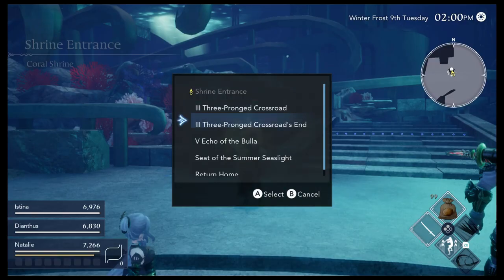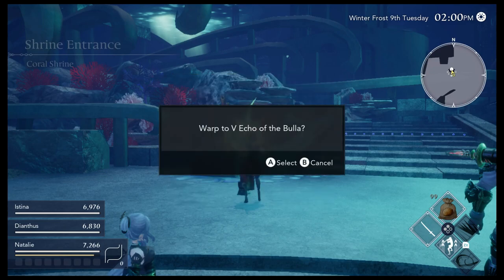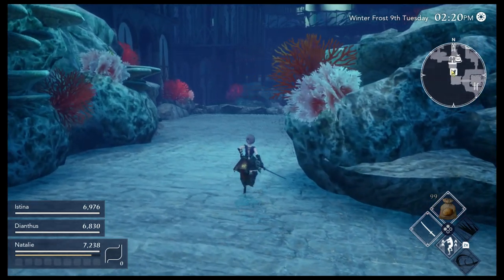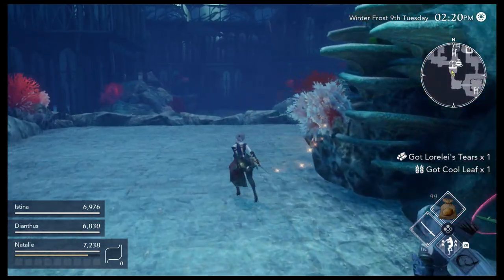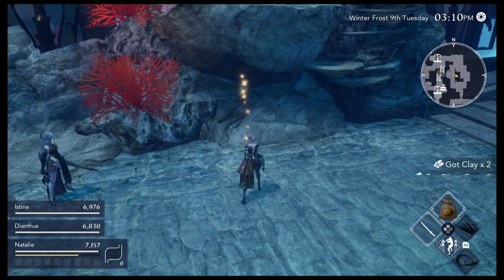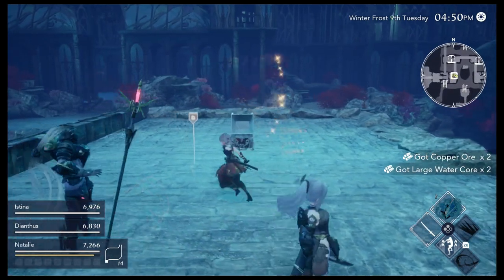The best place to get large water crystals effectively once you have mining knowledge 1 is the Coral Shrine on the 5th floor echo of the Bulla. The process is pretty simple — save, go to every mining point, and reset if you do not get the desired result. Aim for at least one per day; don't need to min-max too much beyond that.